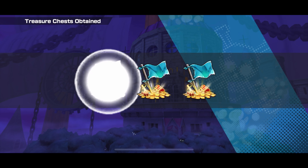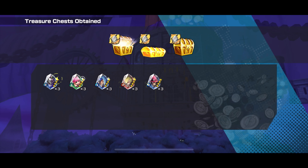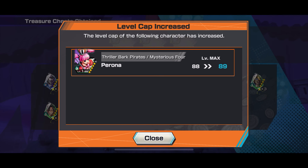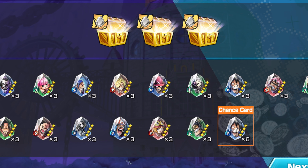The match ends with us winning three to two, and we get three gold chests with character fragments next to them — from our teammates as well. The amount of character fragments we're getting for different characters is far greater than usual. I assume we're getting this much because our teammates are also using the character chance cards.